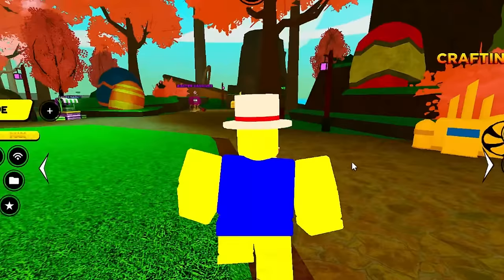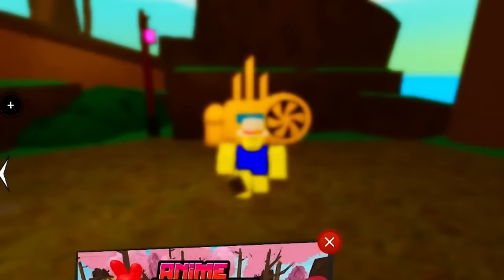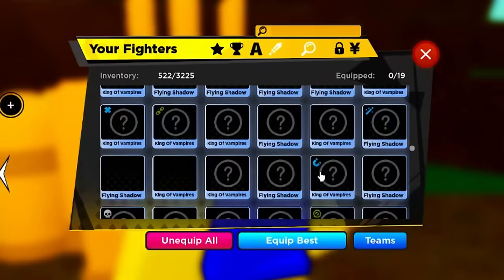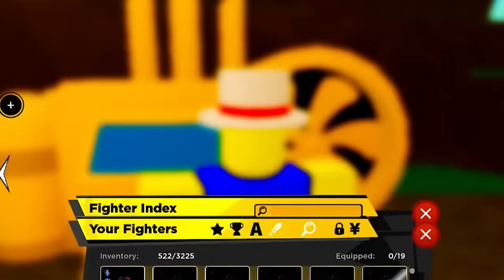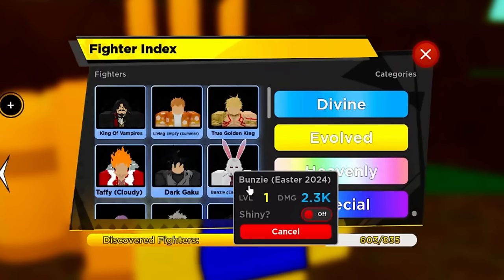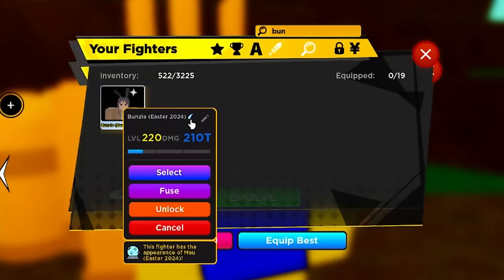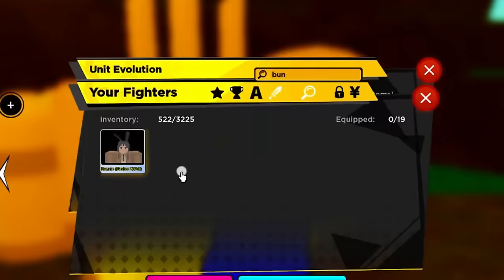So we got good news and bad news - that's why I do these videos, to discover exactly what it takes to make these units. I looked through the entire Discord server and I think I know what the requirements are. You need the newest divine, which is NOT Worst Spirit. The actual newest divine is going to be this bunny - people were calling it Carrot. That is the newest divine. The good news is I already have one that's limit broken - I literally had this since the update came out.